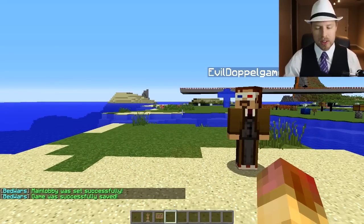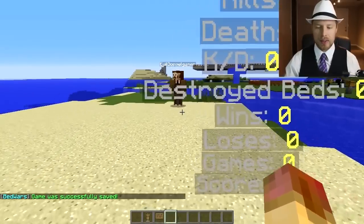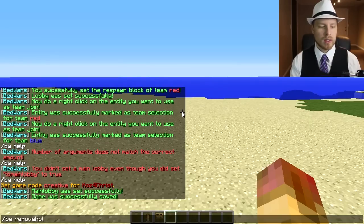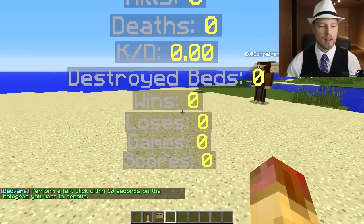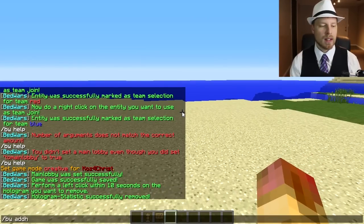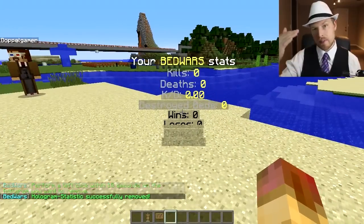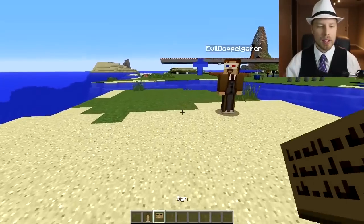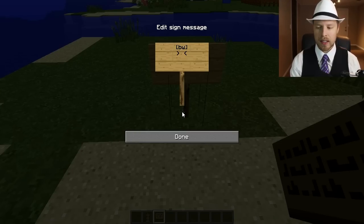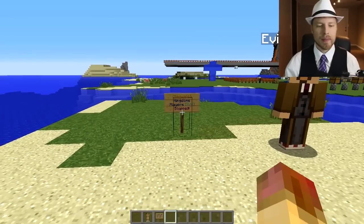To add holograms, run 'bw remove hollow' to remove an existing one and 'bw add hollow' to add it back. You'll want to fly so it's not set in the ground. Then set up the join sign by placing a sign with [bw] on the first line and the arena name, and it will populate automatically.